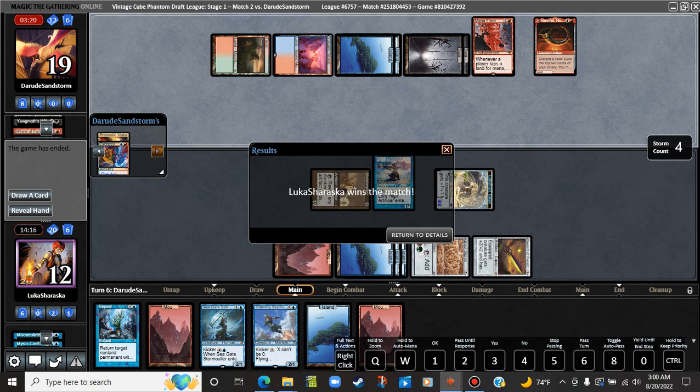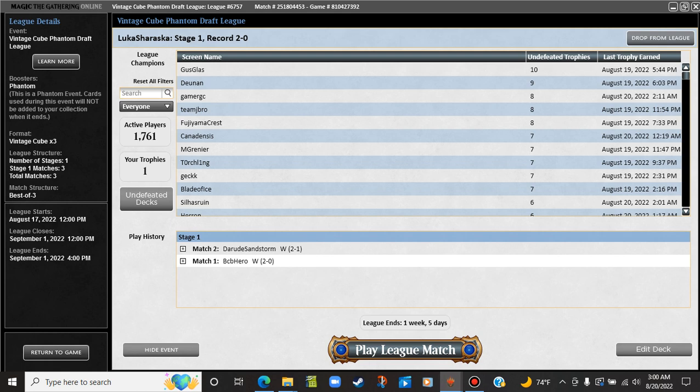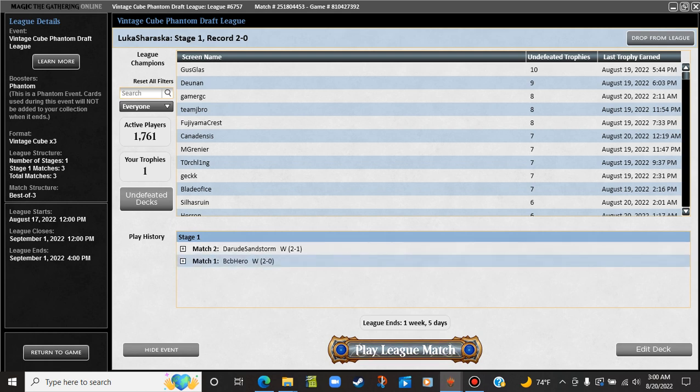We won? Holy shit! Wow, what a game. I guess they played to their outs and I drew a Mana Drain. See, that's why you pick Mana Drain in drafts — so that you can win 2-1 against a really good storm deck. Alright, I'll see y'all in the third round.